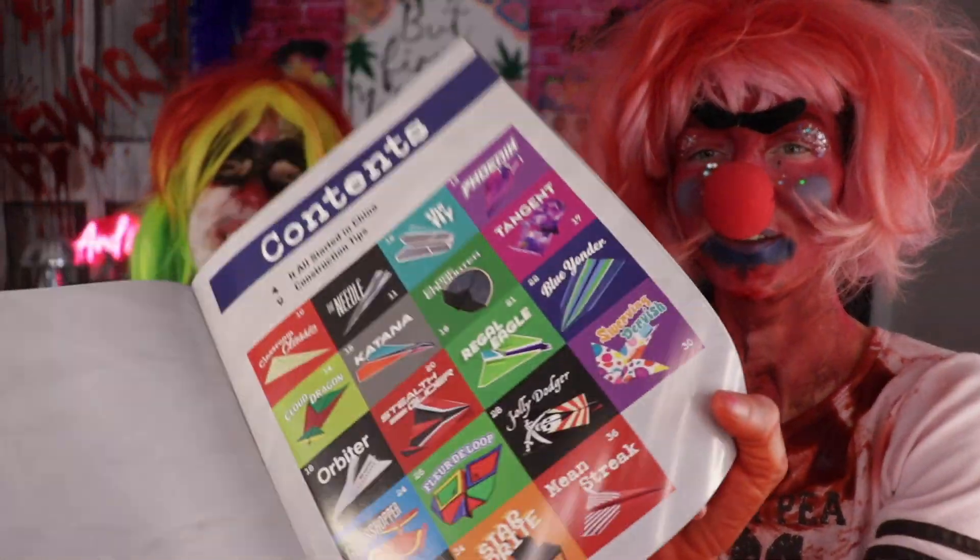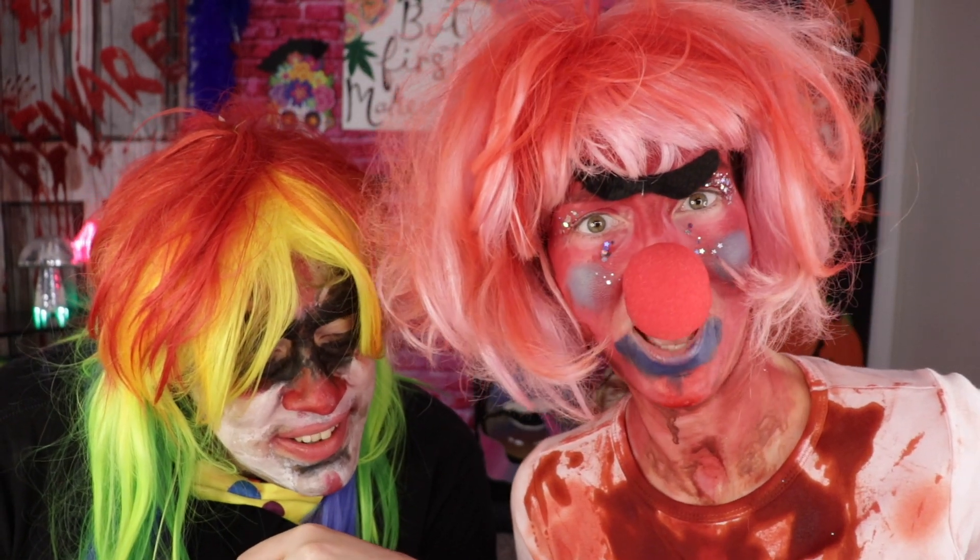Yeah, right there. Here we go. I should have looked there first. Can you find me the UFO? Close encounters, right? Number 16. And which one are you going to want to do? I'm thinking either the regal eagle or the stealth glider. Or the orbiter. I'm going to do the swerving dervish.